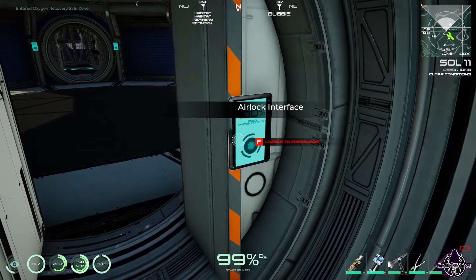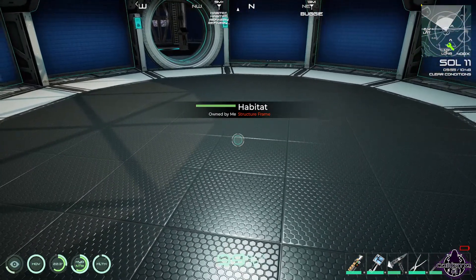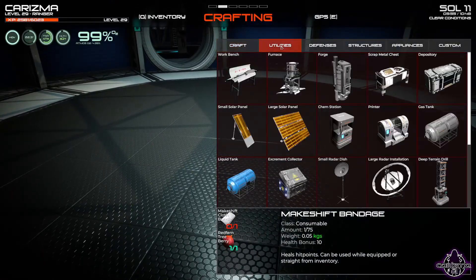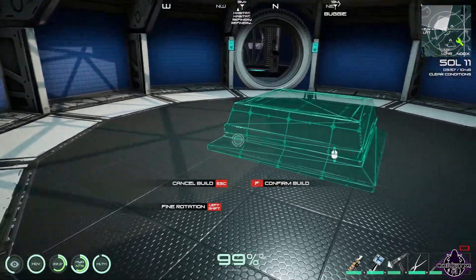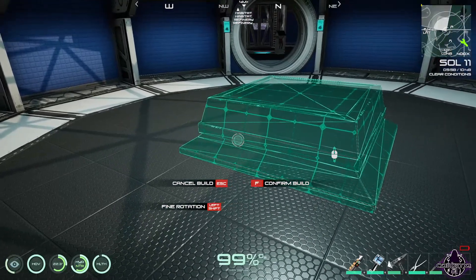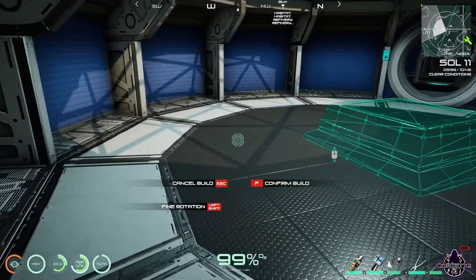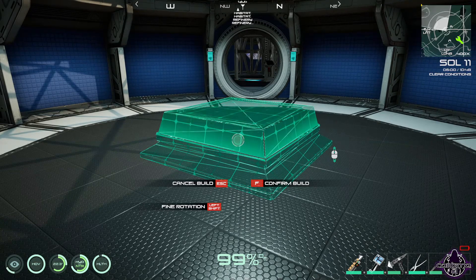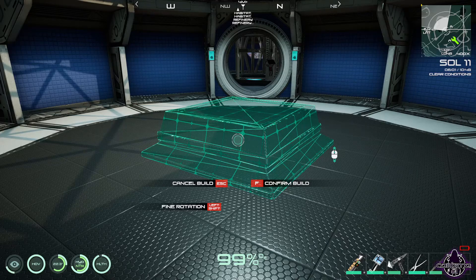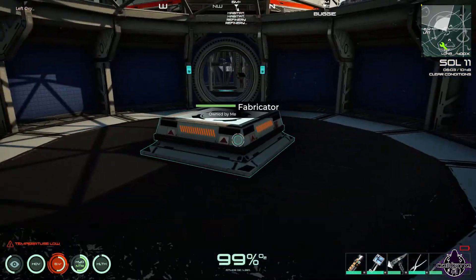I'm going to do the fabricator first - well, first I'll walk through the door because that's always a good start. So, fabricator, and this always goes in the middle. Oh, it's a little bit smaller isn't it. Do I want to keep it like that or shall I rotate it? That's not letting me rotate it at all anyway. Got it - let's confirm build.